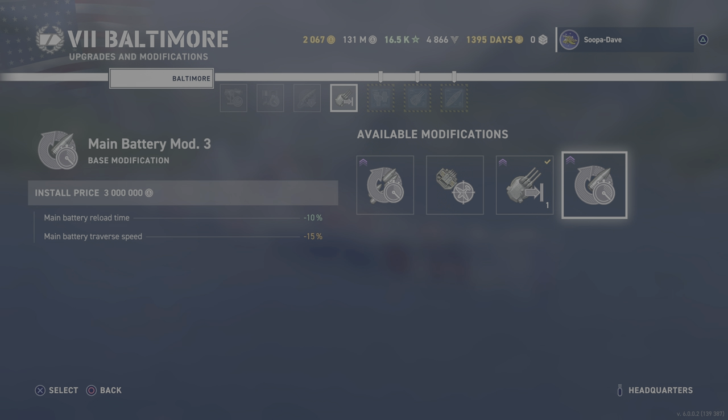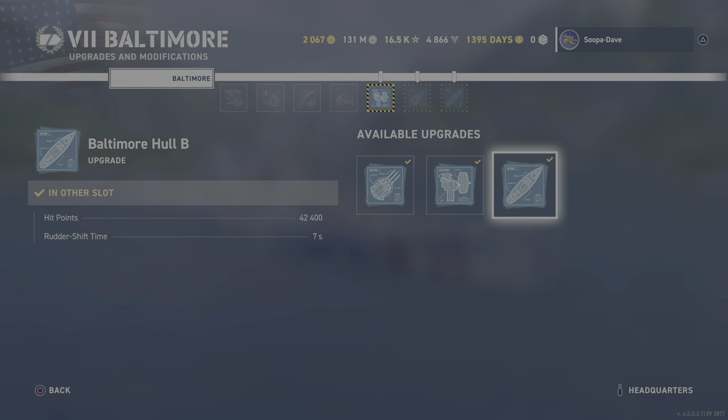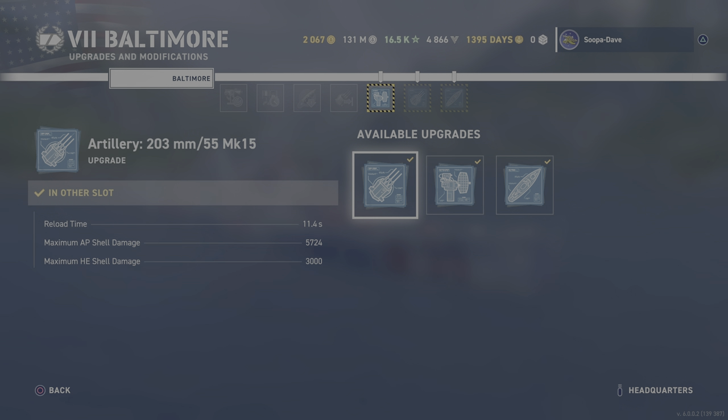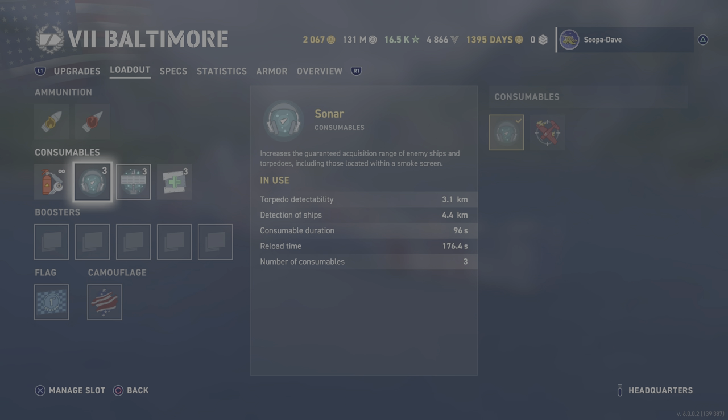For the fourth mod slot I choose the range and main battery dispersion — you could however take the main battery reload if you prefer; they're both viable options. For your upgrades I would definitely take the firing range increase. I don't know why these are bugged out, but this does not show 16 kilometer range on the ship — but take the extra range as always, then the extra health and a slightly better rudder, and do your 203mm artillery upgrades.